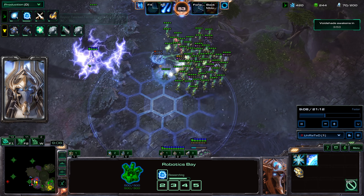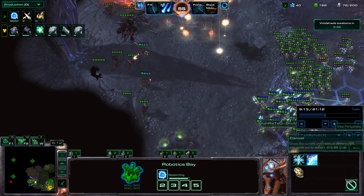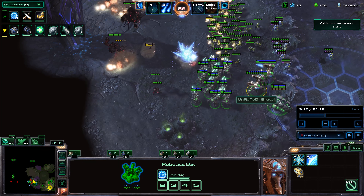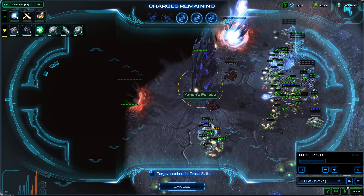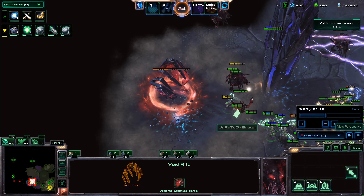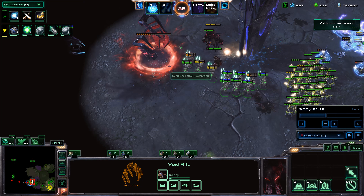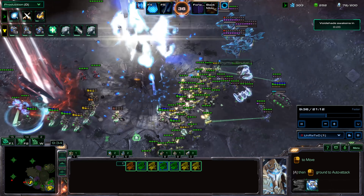I am going to call down some Orbital Strikes in just a little bit. I've got a Reaver out now, two Immortals, and then a bunch of Zealots. I blast those Void Rifts because I want to make sure the units don't pop out of here, and I take a couple Zealots over here to finish that off, just to stop the units from spawning in.